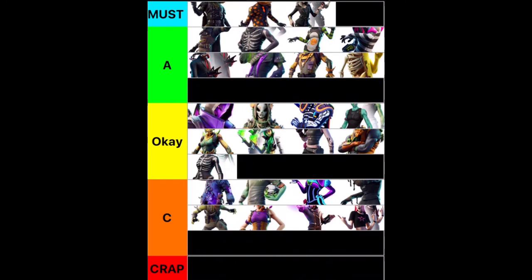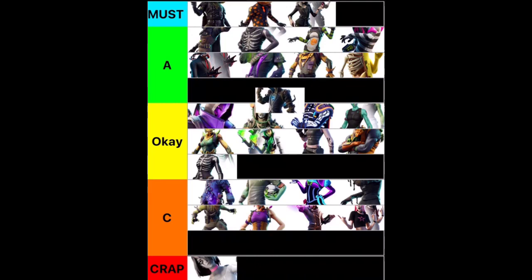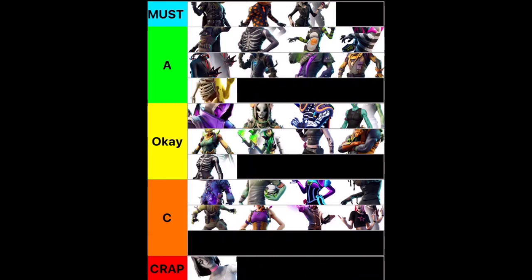We are wrapping up our list with Willow. This skin is going into crap — I hate this skin, it's so creepy. It's like this doll, it's just weird, man. I don't like it, it's really freaky. Finishing us off, we have Wraith or Wrath — I don't know how to pronounce it, but this guy is really cool, and he will go into an A tier for me.